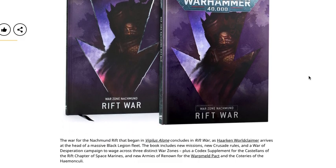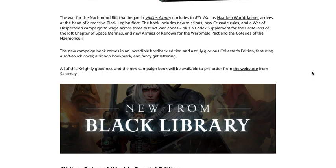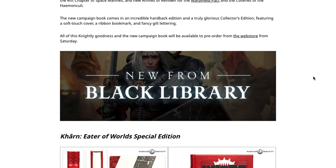Next we have Warzone Nachmund: Riftwar. The war for the Nachmund Rift that began in Vigilus Alone concludes in Riftwar as Haarken Worldclaimer arrives at the head of a massive Black Legion fleet. The book includes new missions, new Crusade rules, and a War of Desperation campaign to wage across three distinct war zones, plus a codex supplement for the Castellans of the Rift chapter of Space Marines. There are also new Armies of Renown for the Warp Meld Pact and Coteries of the Haemonculi.